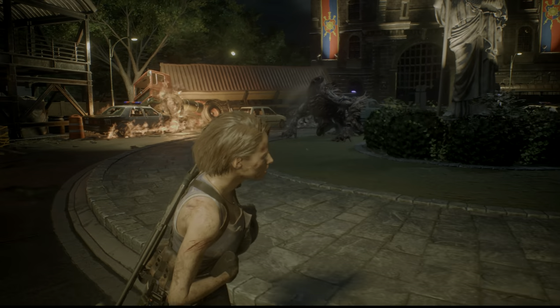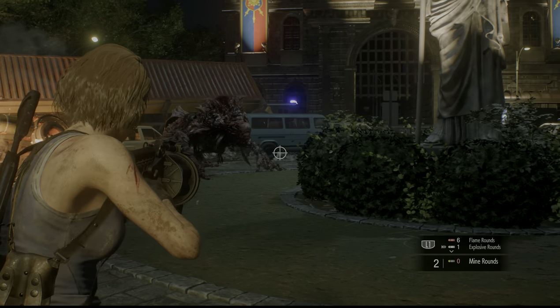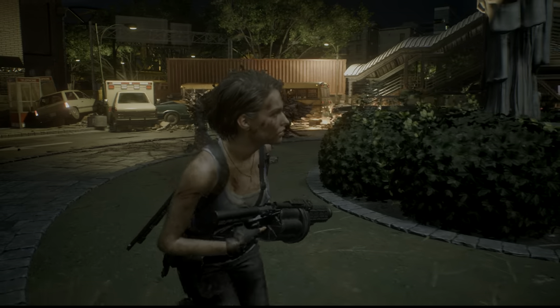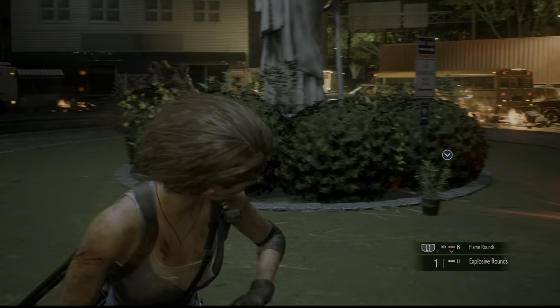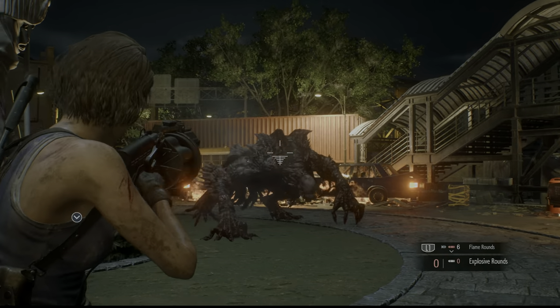This is about two minutes worth of fighting right here. I'm going to be using the Mine Rounds, although I actually recommend you save these, because you're going to need them to get him off the walls later. But you should have a couple from the entrance of this area when you first pick them up — probably haven't used them all yet. You can place them around the statue here, just keep kiting him around and around in circles, and eventually he'll run into them and he'll blow up.